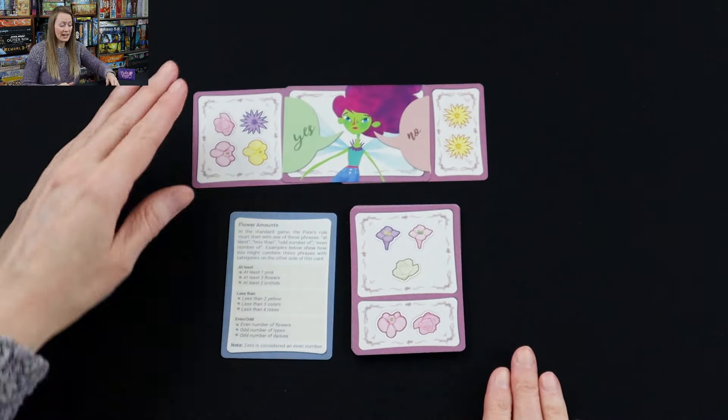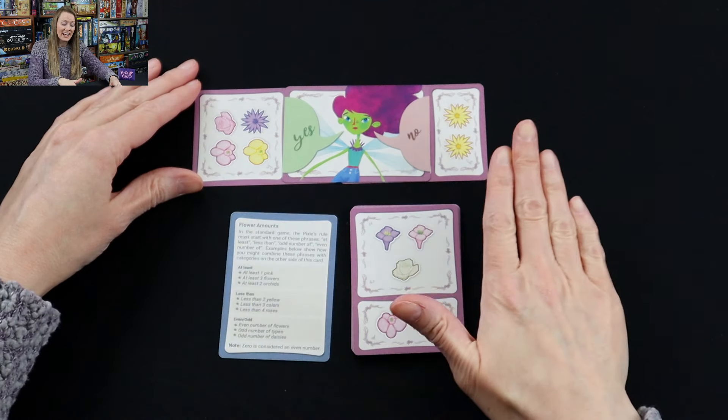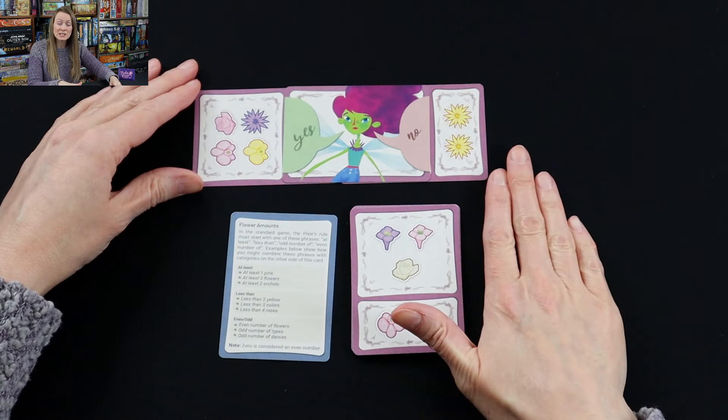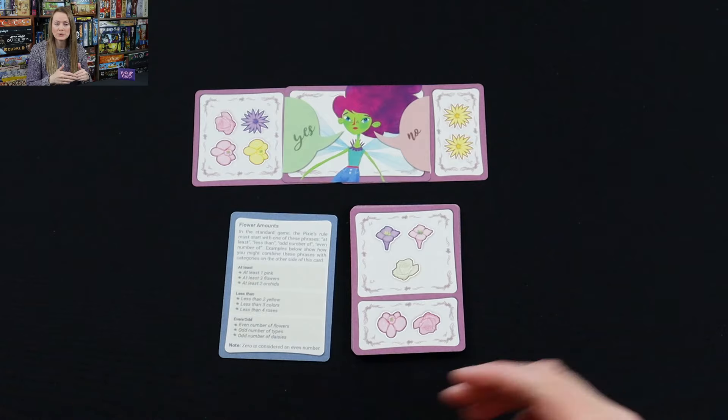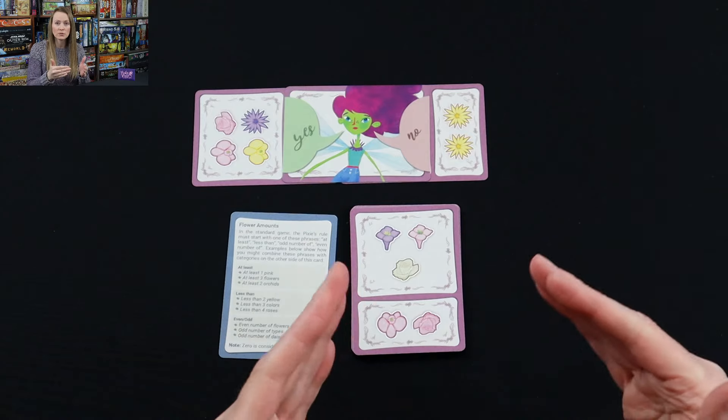Now that I'm done, I have my instance of my rule on this side and an instance where my rule is not followed on the other side. That was just the initial making of a flower rule and giving initial clues — that's what every pixie is going to do at the start of the round.